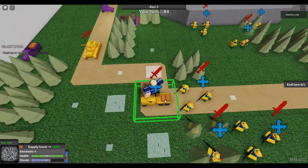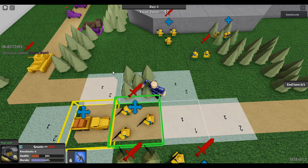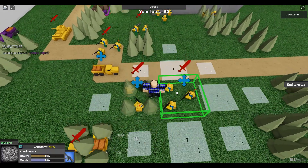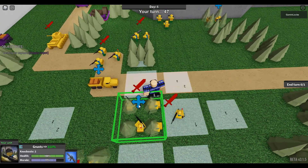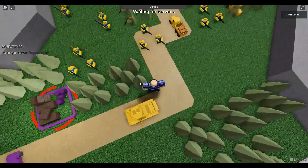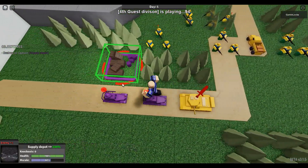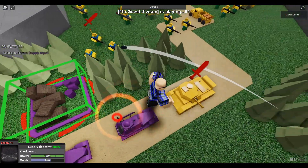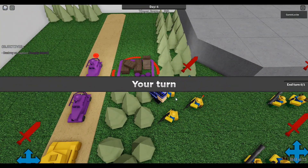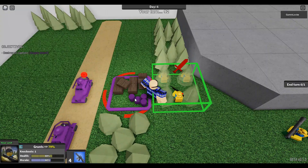We need to move these guys around carefully, and then we'll just have this supply truck move somewhere. Of course I should have mentioned this - this is our current objective: Destroy or capture supply depot. We can either destroy it, blast it to smithereens, or we can capture it. Right now we're targeting the grunts over here, because they're able to capture it in the next few turns. Can't shoot, can't capture - face it straight head on, then it'll be able to capture it on the next turn.